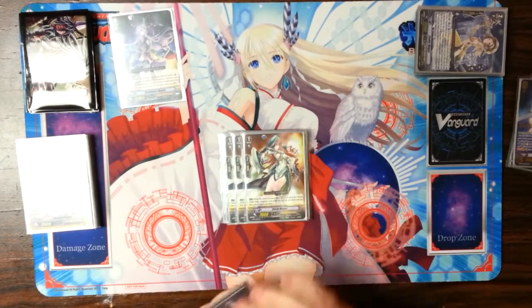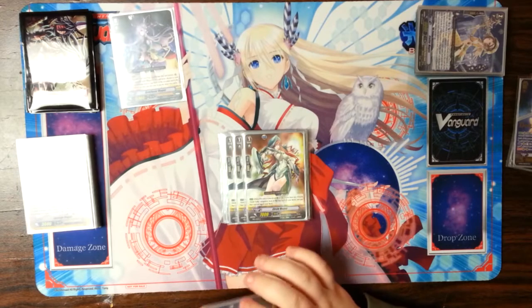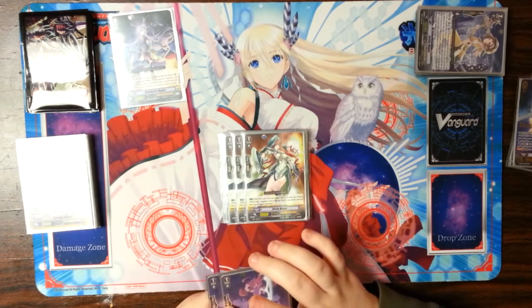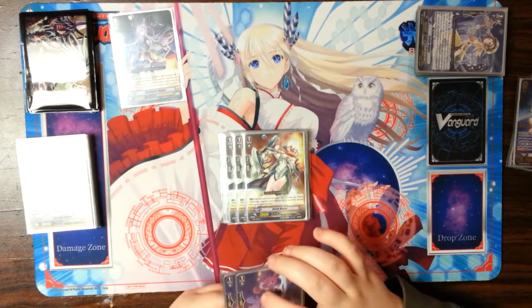I run 3 Circle Magus. The on-place effect with a Magus Vanguard — just look at the top card of your deck. That's it. She's good because, you know, being a fortune teller and seeing whatever.